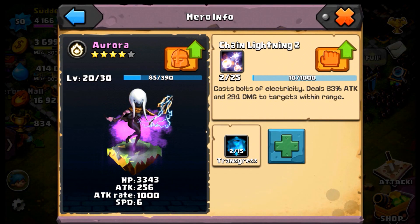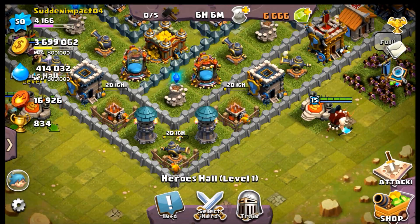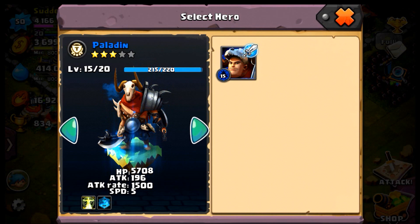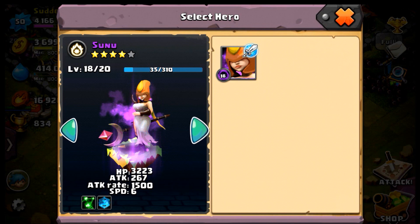They all have different powers. Aurora is a spell caster — when her bar fills up you'll see a chain lightning strike that hits multiple targets. My Paladin puts up a shield for about eight seconds when his bar is full. Sunu is a spell caster — she's attacking but also has a chain of heals. I'll show a good example of that in the raid.